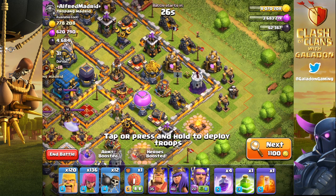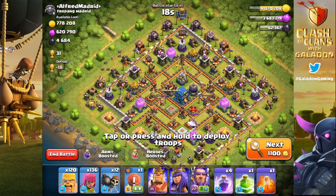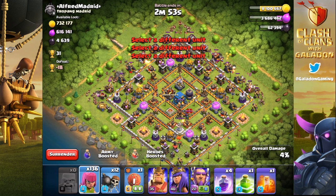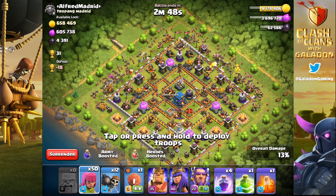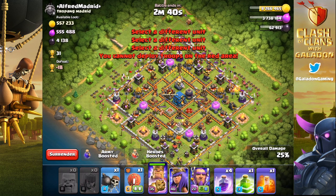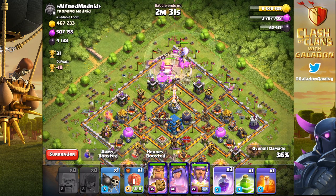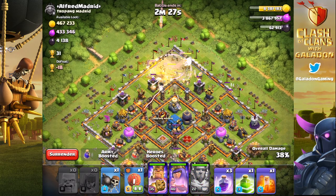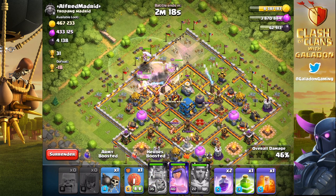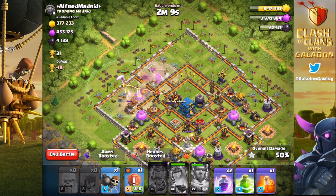Of course, we are losing trophies on many of these attacks, so sometimes Barching at the higher leagues like Master One isn't going to work out in the long run. On tougher bases we often won't get 50% or the Town Hall down, but what we're sacrificing in league bonus we're more than making up for in overall loot gained. Your LPH - loot per hour - is going to increase if you're doing more attacks per minute, APM. Higher APM means higher LPH, and if your armies train faster, your resources fill faster.